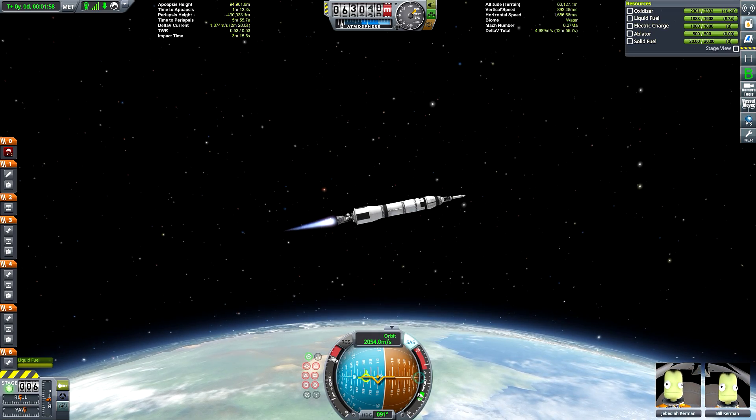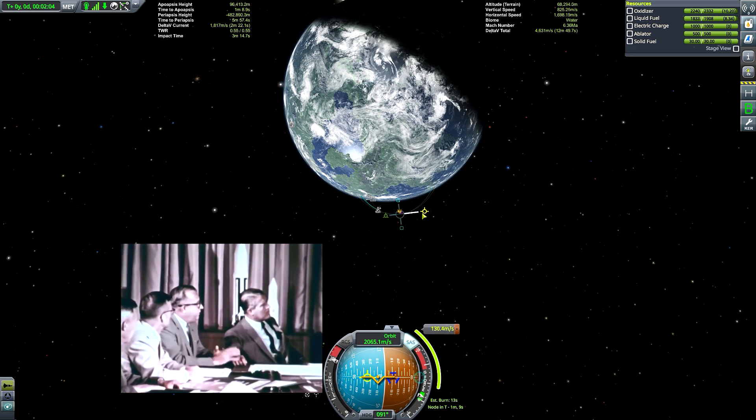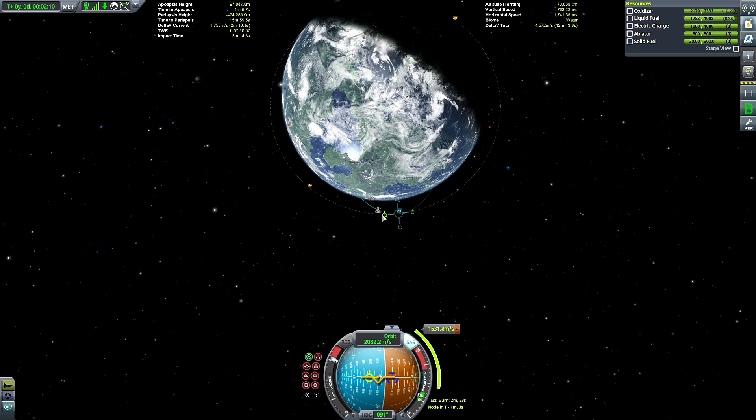Sputnik 2 weighed in at half a metric tonne — almost 40 times heavier than the Explorer 1 that America launched. Needless to say, America wasn't going to back down so easily. Von Braun and his crack team were assimilated into NASA to begin work on a super-heavy launcher with one objective alone: to put a man on the moon.